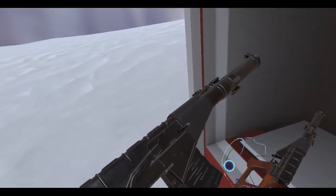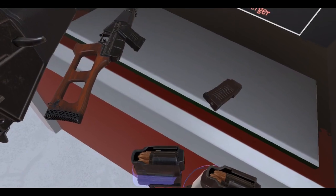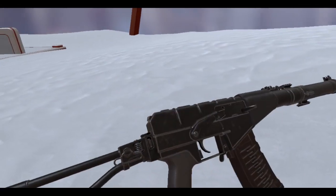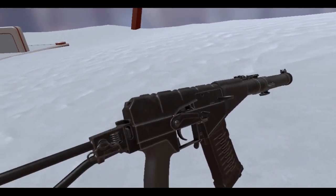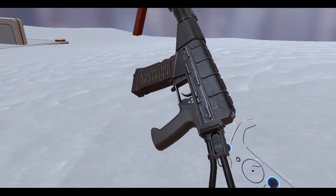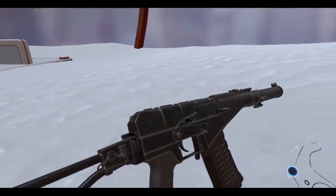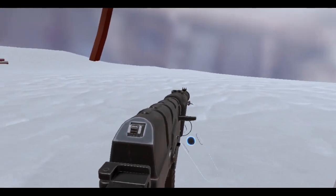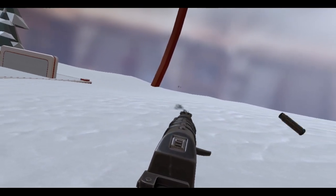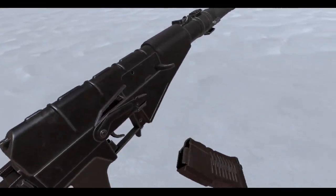Let me just spawn one and stick this magazine in there. Same kind of deal - safety lever pops down so now it's ready. This one has a folding stock, which is pretty nice. Let me look at the sights. These are integrally suppressed, so there's already a suppressor built into these.